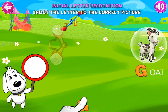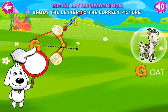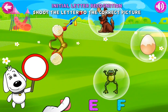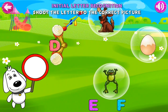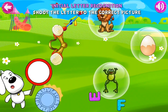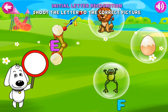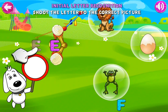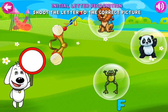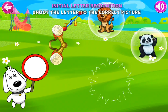Shoot the letter to the correct picture. G is for goat. Shoot the letter to the correct picture. D — frog — dog. Wow. E. You're not gonna get me! E. Egg. You're doing great! F. Frog. Awesome!